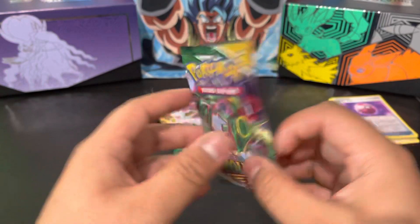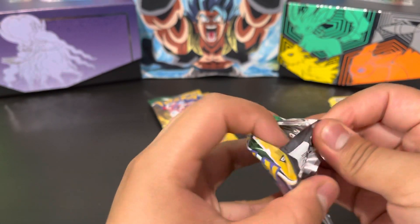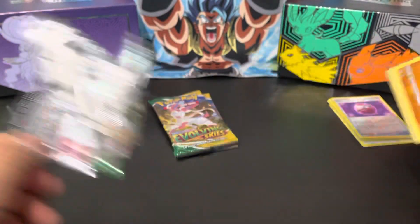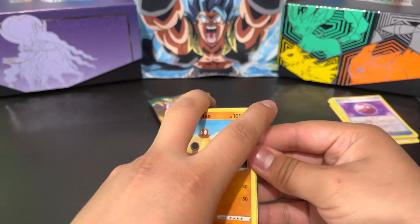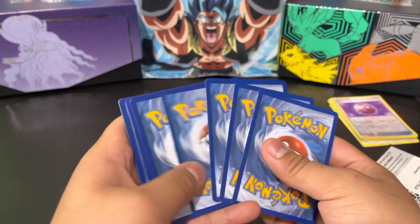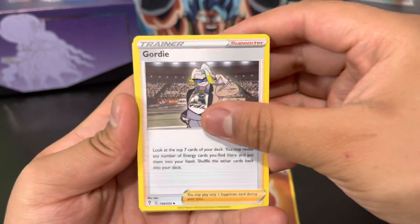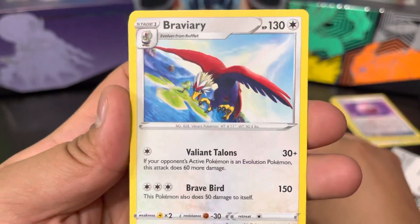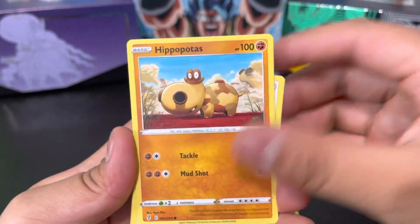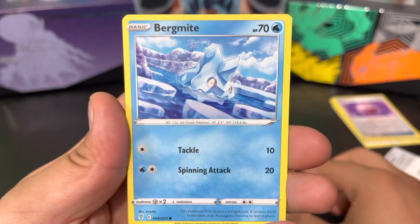Next pack, Rayquaza pack. One, two, three, four to the front, let's go. Fighting energy, Gordie, Braviary, Nuzleaf — good one — Hippopotas, Lillipup, Nickit, Bergmite.